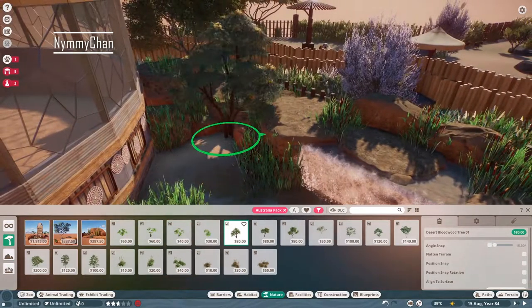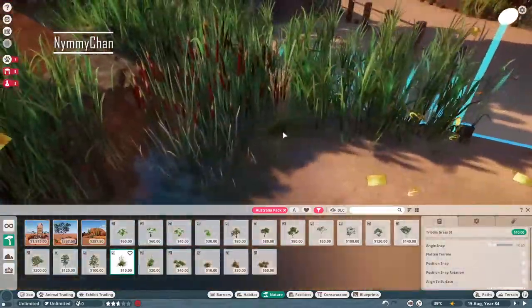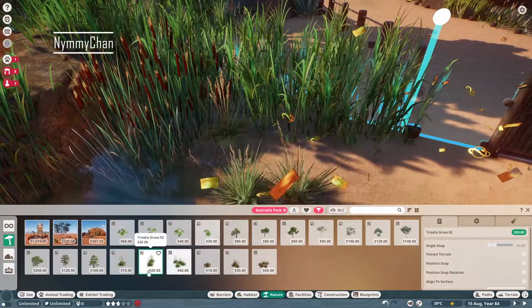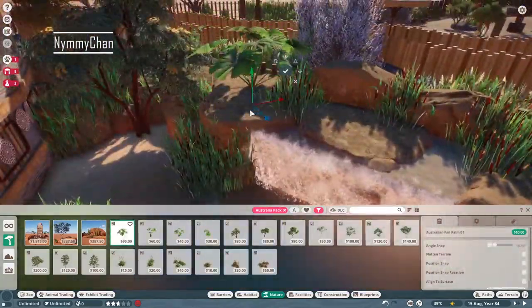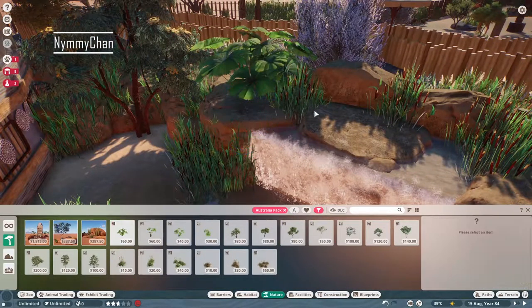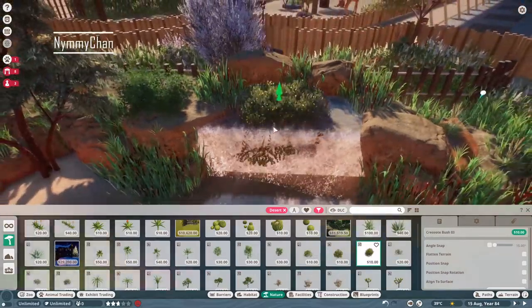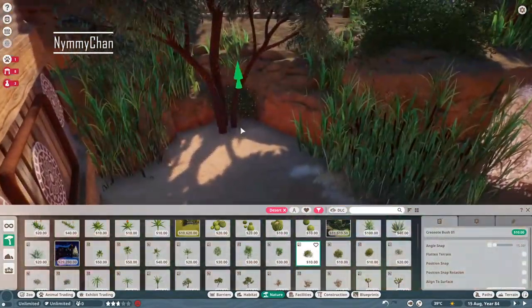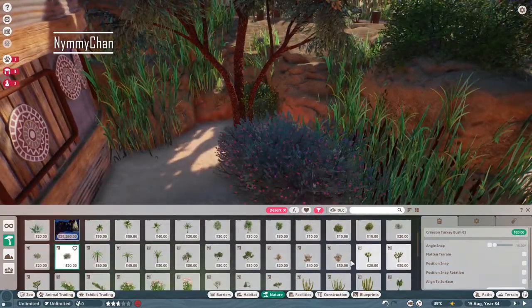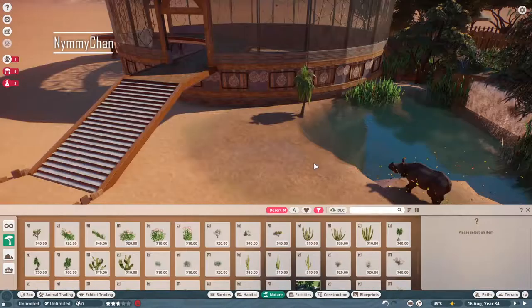I put a lot of landscaping in this video because it's all a natural habitat, and also because I love landscaping. It sounds weird to say about yourself, but I feel like I'm kind of unique at landscaping. I'm really good at it — with the amount of vegetation and foliage I use and the combination of it all.